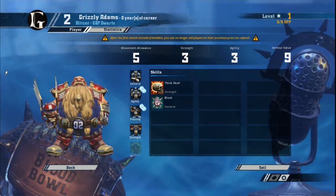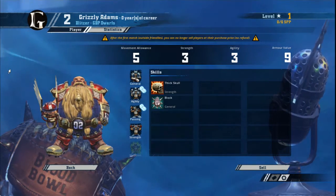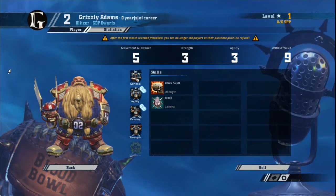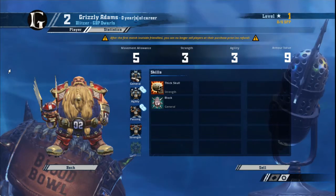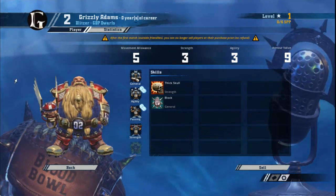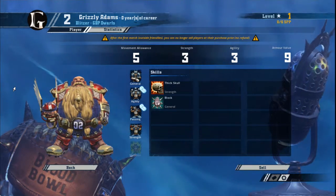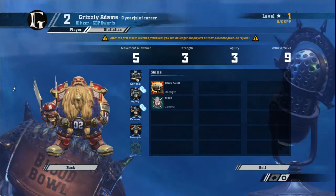Next, we'll have a look at the Blitzer. The Blitzer has slightly higher Movement and Agility, which makes them more natural scorers for a Dwarf team. With your high armor, you can get them stuck in to the opponent if you need them to. Blitzers are always the stars of the show on any team. The real use of a Blitzer is either to knock opposing players out of the path of your cage, or plug gaps in your defense where needed.